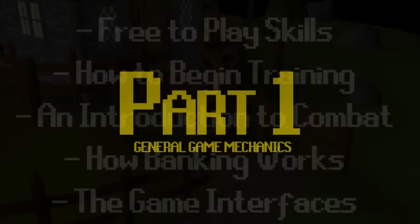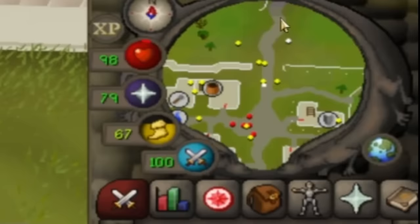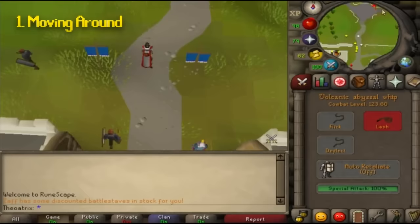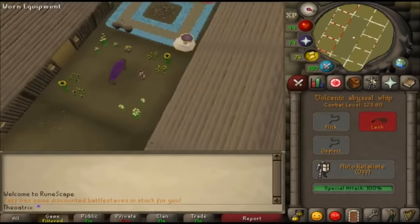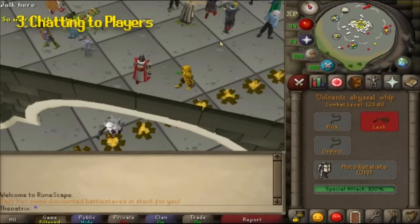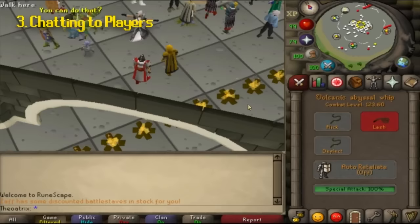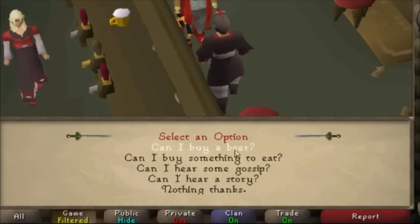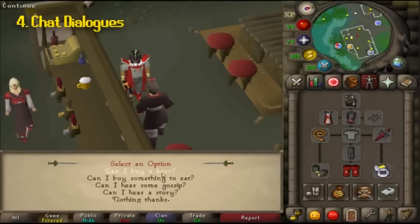To move around, you can either click or tap on your screen, or on the minimap in the top right. Your screen should be used for when you're doing stuff in the area you can see, but when you'd like to travel a longer distance, you should always use your minimap. The arrow keys change the camera angle, or you can hold down the middle mouse button and drag. You can type in public chat by typing anywhere — hitting enter sends your message to anyone in your area. In a chat dialogue, you can click to select options, use number keys, or use the spacebar to continue.